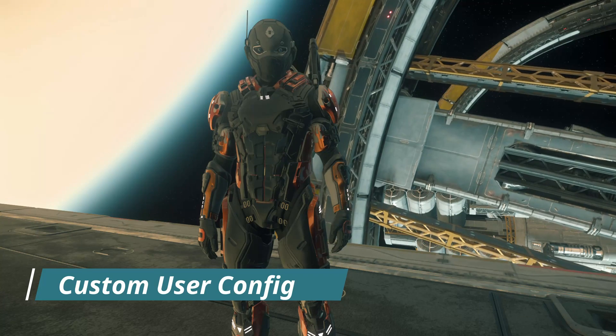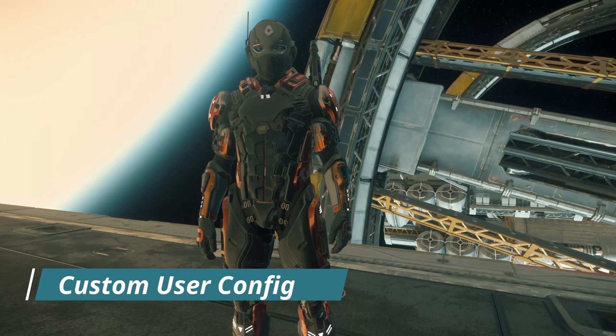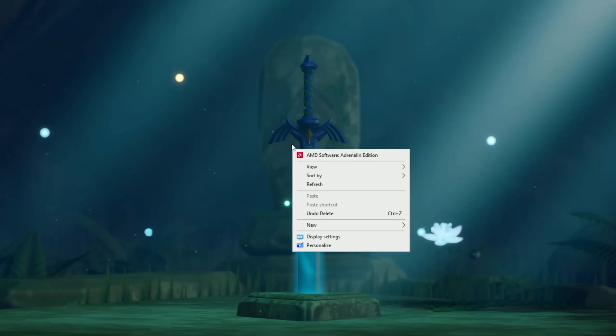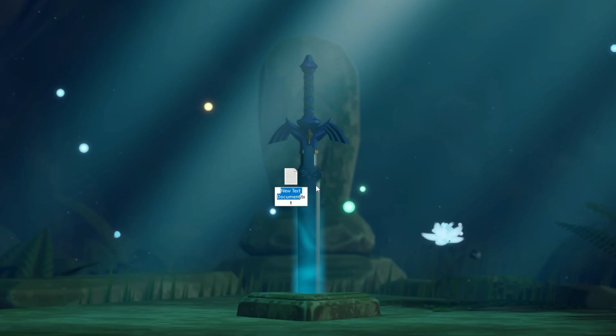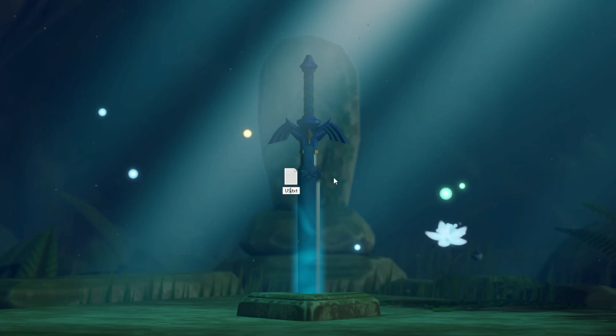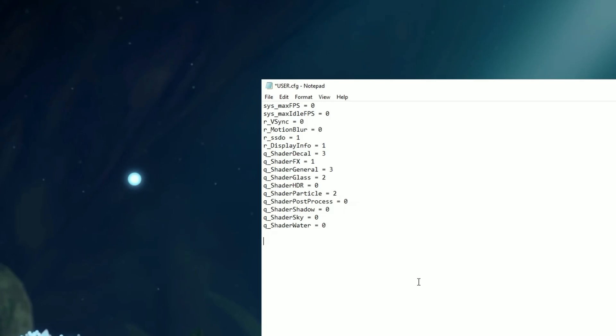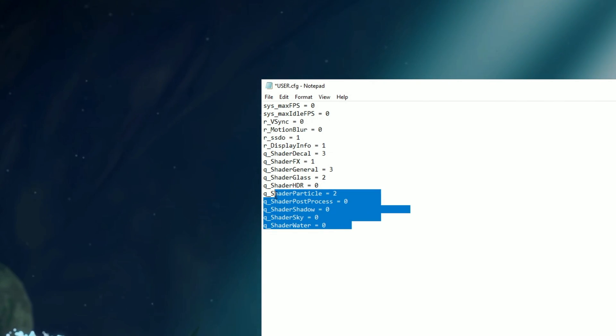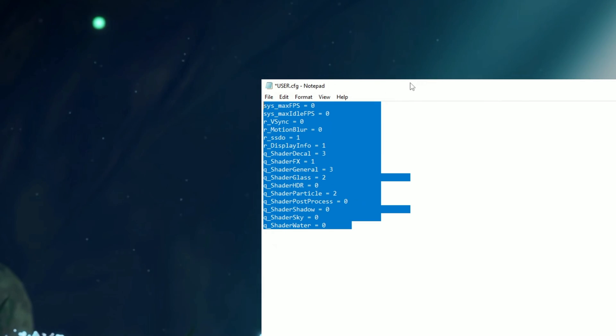To really get the maximum effect for these kinds of changes, we want to exit out of Star Citizen and on our desktop, right click and create a new text document and name it USER in all caps. Then we're going to open up that blank document and add the information you're seeing on your screen now into your blank text. If you don't want to type all this out, you can right click and copy this info from our description below. You can also change these settings later if some of the settings we went through earlier weren't the best for you.